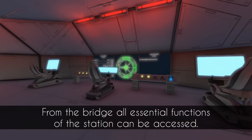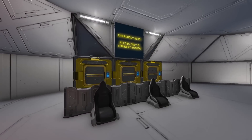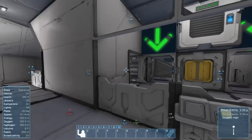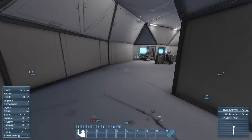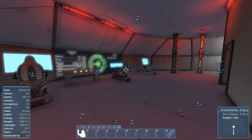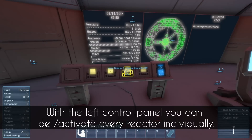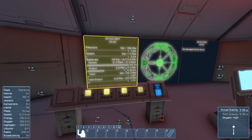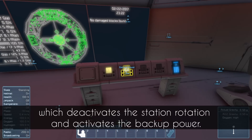From the bridge all essential functions of the station can be accessed. It also allows the control of the escape pod entrance. At the right control panel you can find an emergency switch which deactivates the station rotation and activates the backup power.